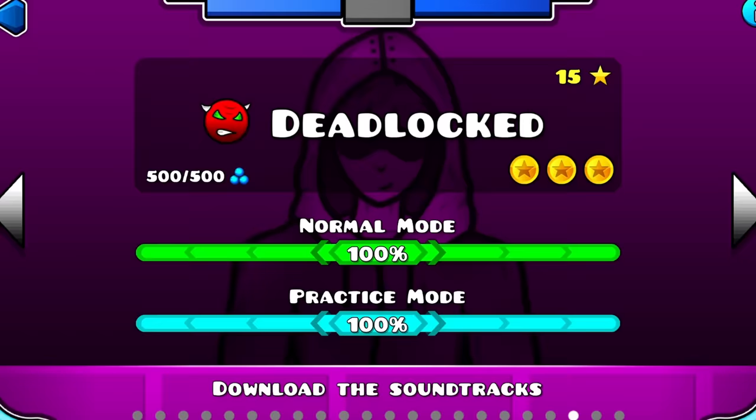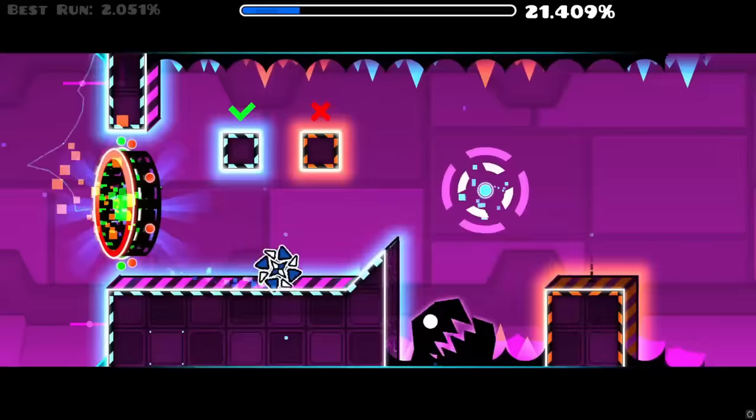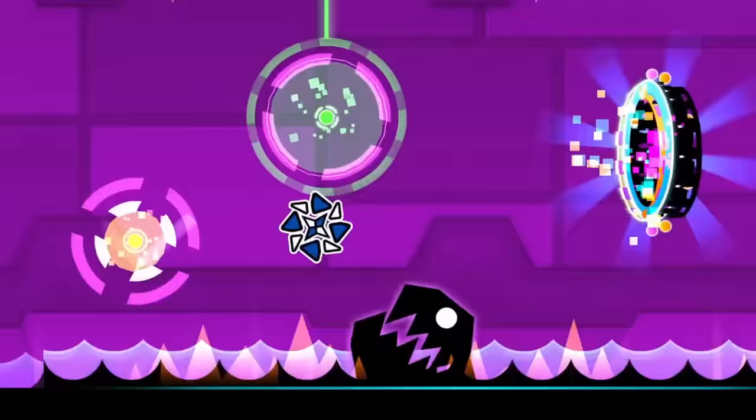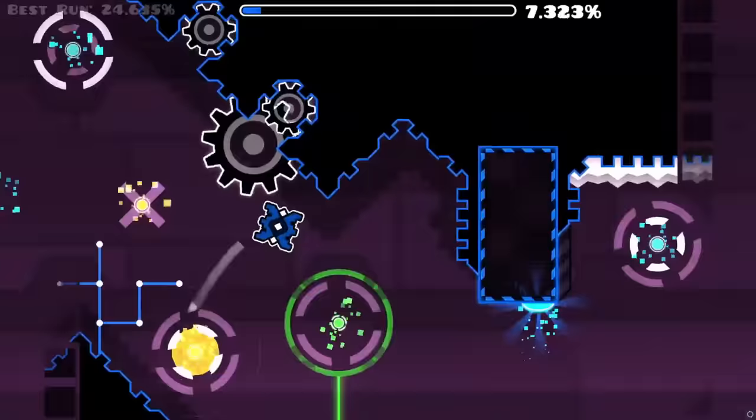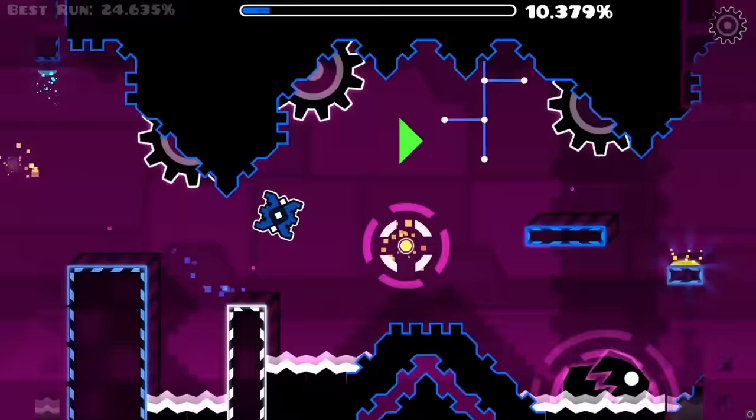If I can do all three of them and successfully beat Deadlocked on that attempt, I win. Did not get the jump pad right — let's try again. Okay I got it. This is the second trick. And I died to a monster. There's the first trick again. At least the first one, which is also the hardest, is right at the beginning of the level, so I don't have to do it 60% in.